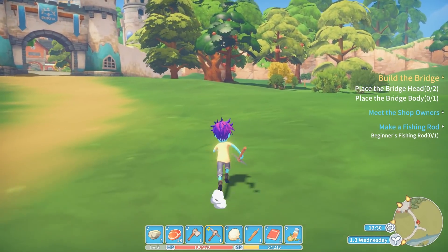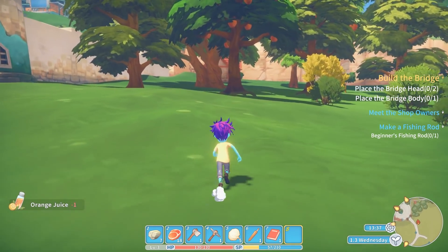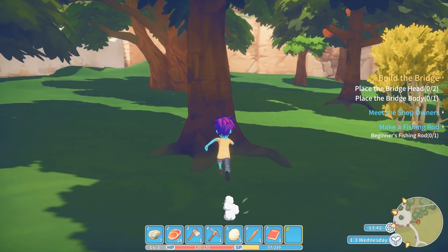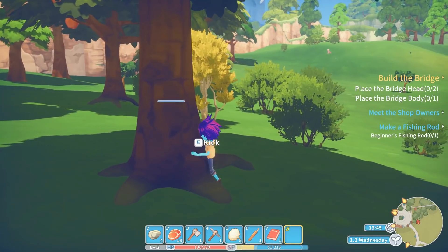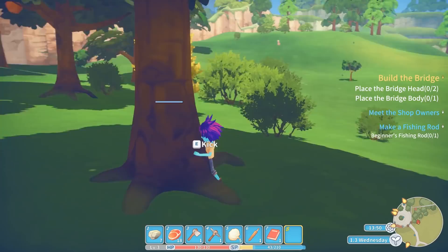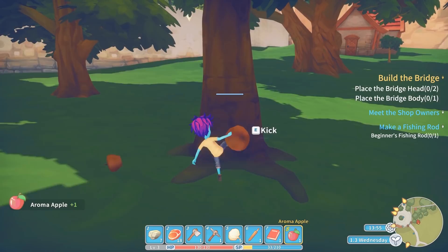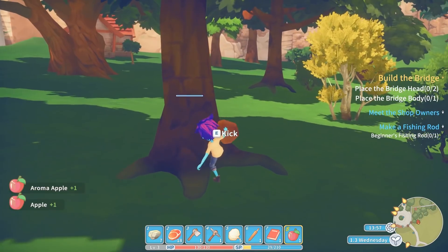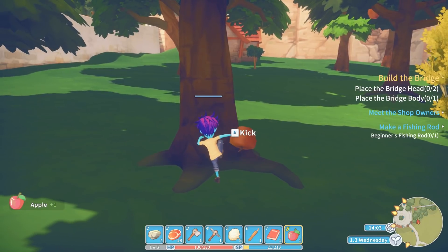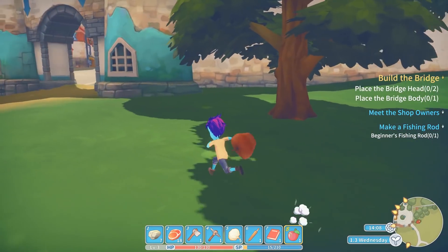That one might have fruit — let's go kick that one a bunch. Try drinking some orange juice. It's like noon. Did that actually give me any SP or did I just orange juice it up? If I have to spend my entire day kicking trees, that's okay — we're getting fruit from it. Oh my god, look at how big this apple is. Okay, that's probably good enough.